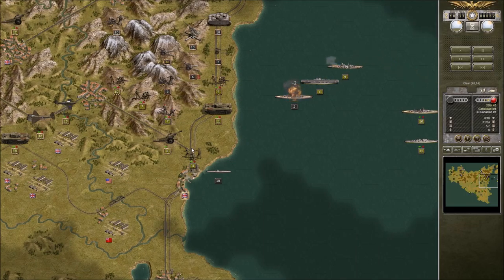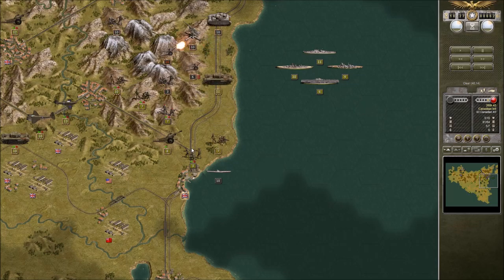Now we can get some more reinforcements. Get rid of that battleship and now we can take some shots at his artillery again. We should be able to destroy that — and the artillery piece as well.